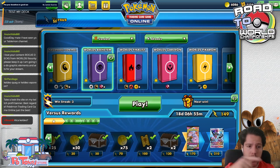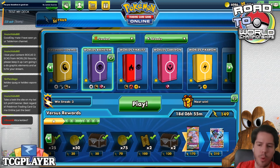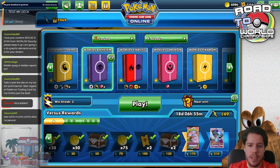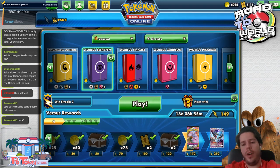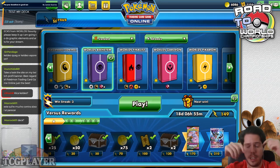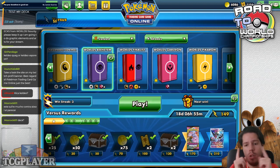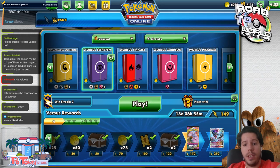That will be all for this video. If you're watching on Twitch, don't go anywhere — I will be right back with our next deck, which will be the Chandelure deck that was played on Day 2 of the World Championships. If you're watching on YouTube, don't forget to leave a like — it really helps the channel. If you're looking to buy some cards, go check out the TCGplayer affiliate link. And if you need any codes, go to Potown Store and use code TAIL1 for 5% off. Don't go anywhere — I will be right back.